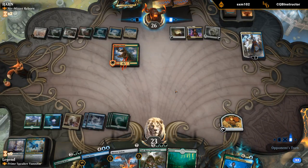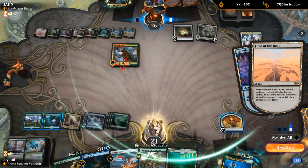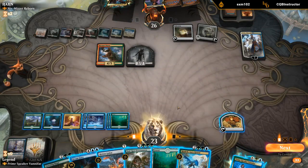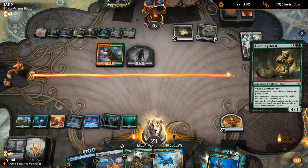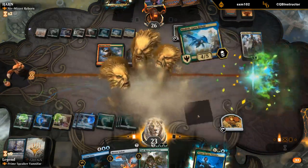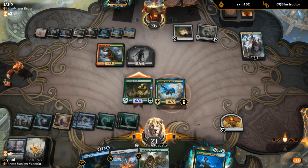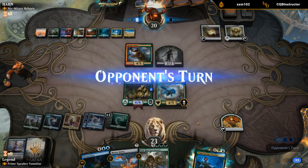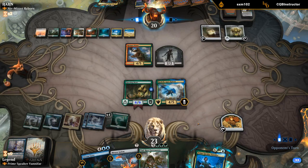We won't get to play with our commander this game. If they attack me, Questing Beast at least kills Teferi. They're going to keep the Worm back. I've got 10 mana potentially with Castle. We get to kill Teferi while dealing a bit of damage at the same time, unless my opponent wants to chump-block with the Ravager Worm. I want to start building up my board so End Raze Forerunners becomes more effective.